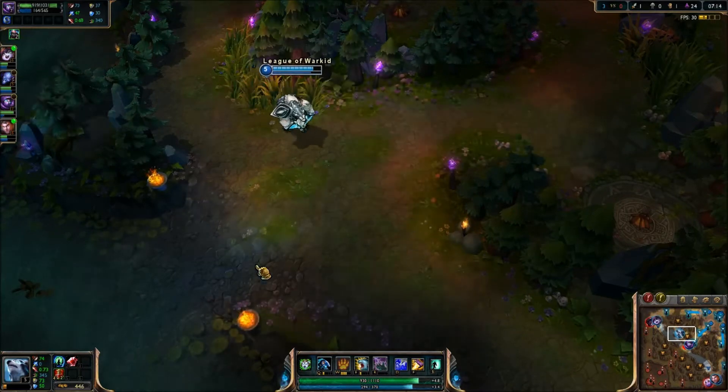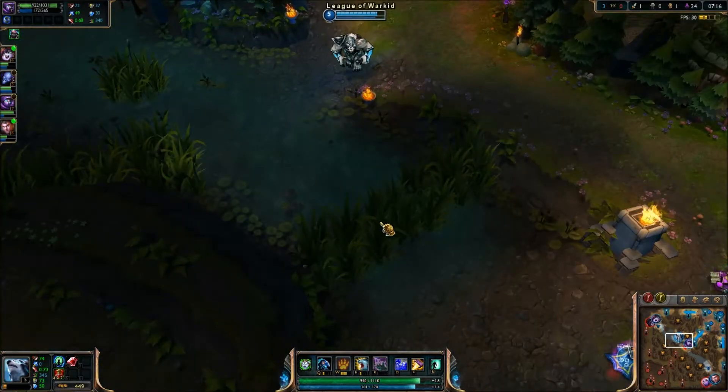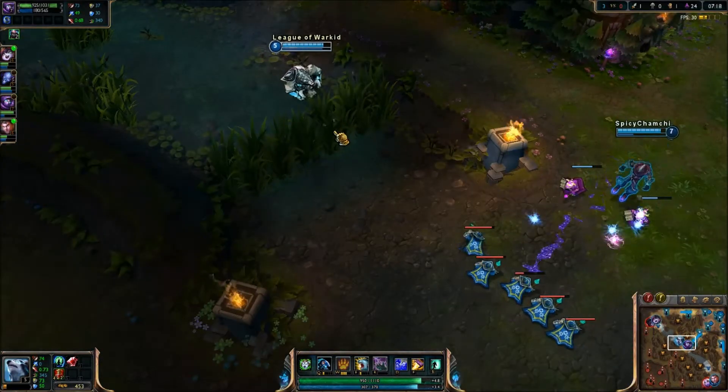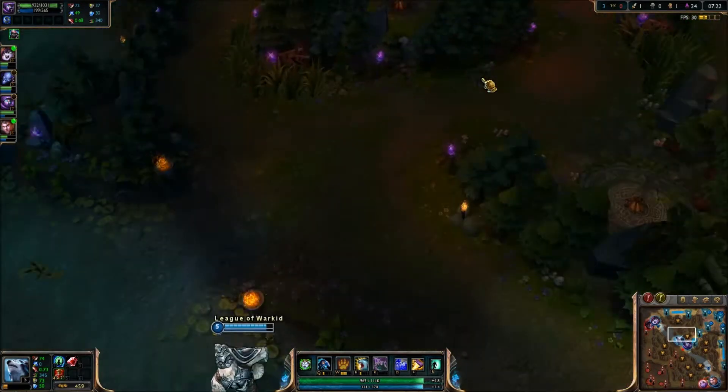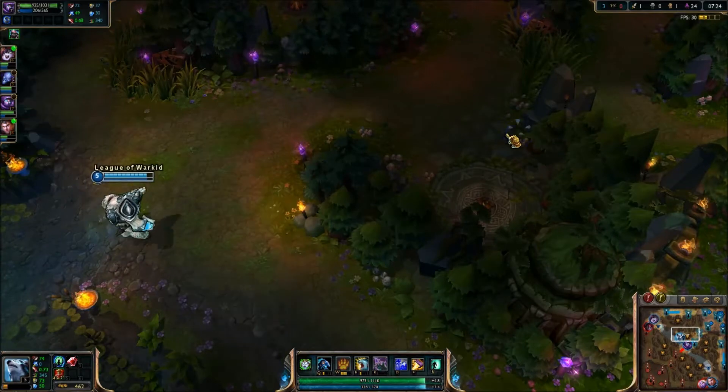So looks like I might try to get a gank on mid since Akali's overextended, and I see that she did just use her little invisibility pool there. But it looks like she just disappeared like a real ninja — that was crazy.